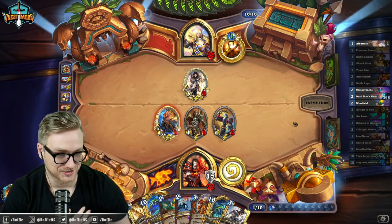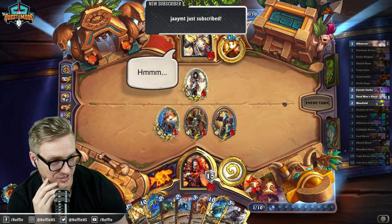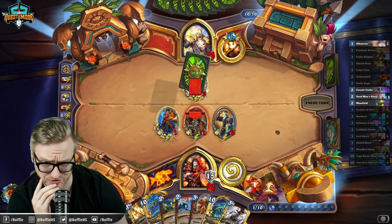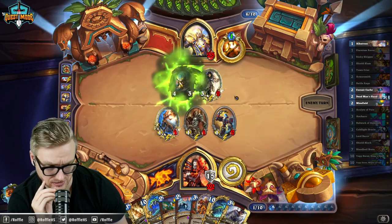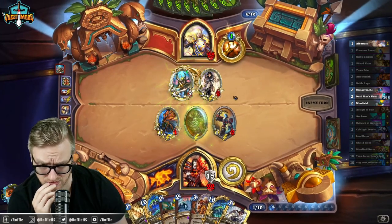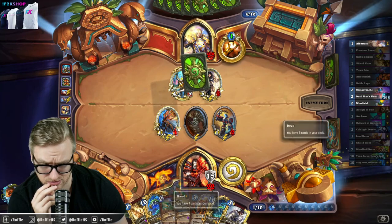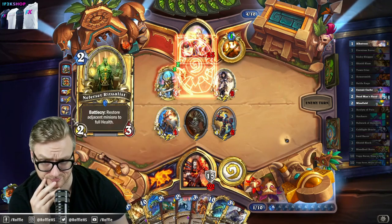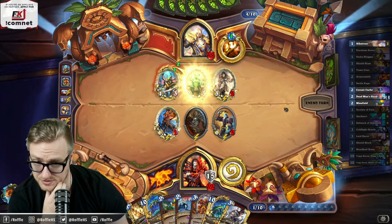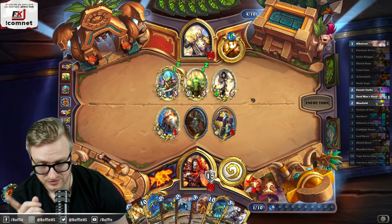Oh my god, that was close. JMT, thank you for the sub — appreciate that support. I need that. I am the Iron Hand of the Wings! I was using that. I should be able to get a Minefield. Even Reno N'Zoth Menagerie Priest? Exactly. Oh yikes — it's a little bit concerning, isn't it? Don't answer that. It is.